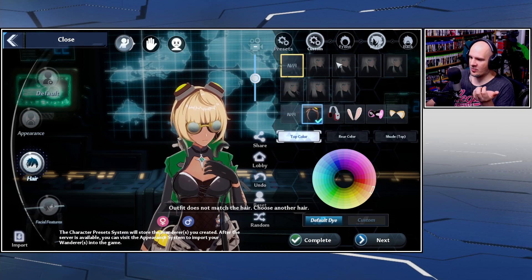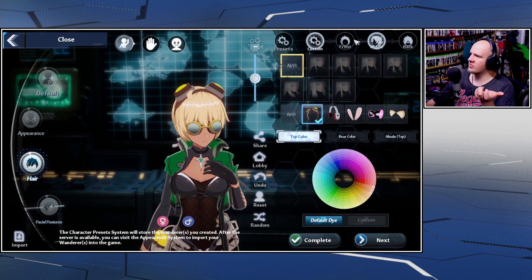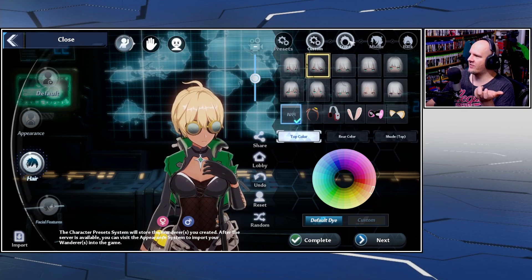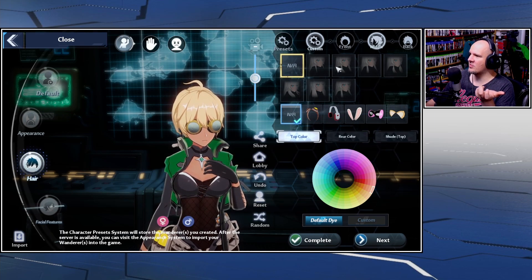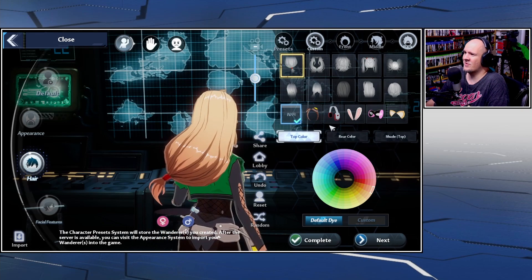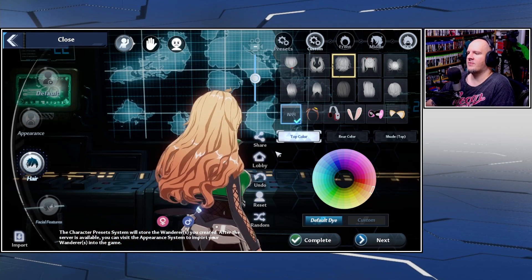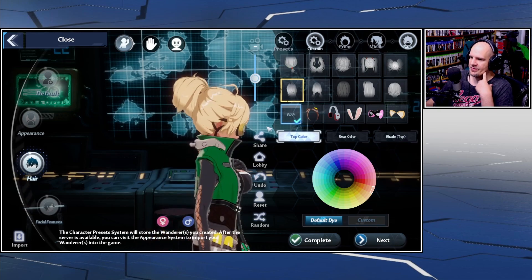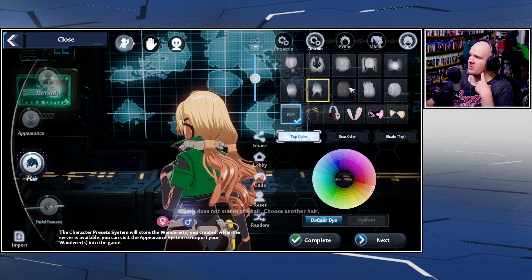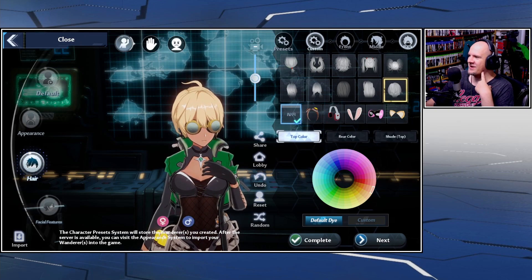When trying to change middle hair, I'm getting a warning: 'Outfit does not match the hair — choose another hair.' So we do have restrictions depending on the outfit. It looks like we can only change certain sections based on what outfit is selected. Pretty much the same hairstyle just with interchangeable pieces.